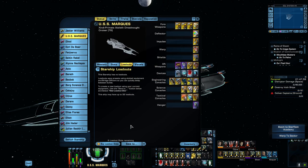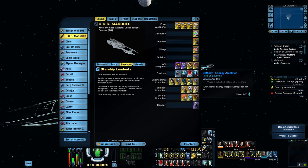I had the wrong devices in my device slots, so I've corrected that. In the first slot we have a Battery Energy Amplifier giving a 20% bonus energy weapon damage. I have the Reactive Armor Catalyst, which I'll come back to in just a minute, and the Red Mat Capacitor which gives plus 25 all power levels for 20 seconds, and a Weapons Battery Large giving plus 100 weapons power setting for 10 seconds.